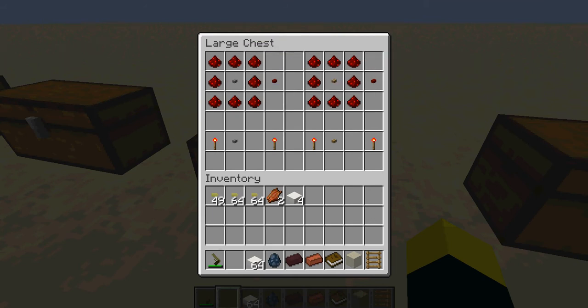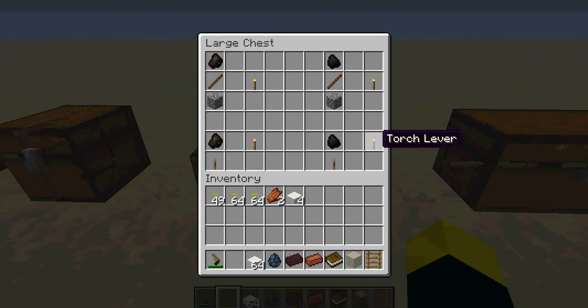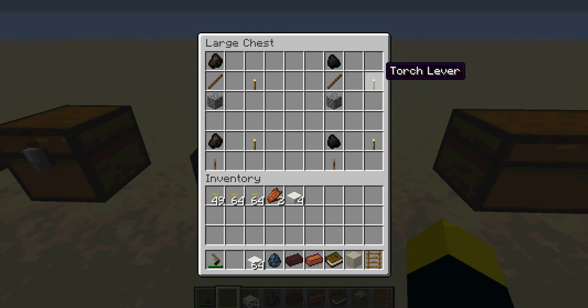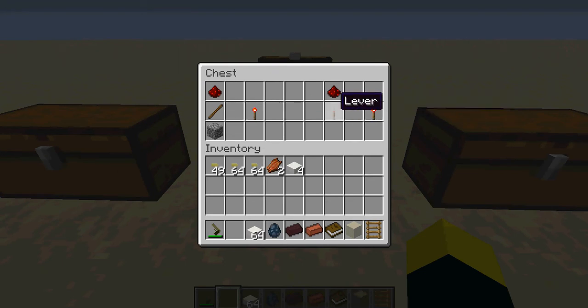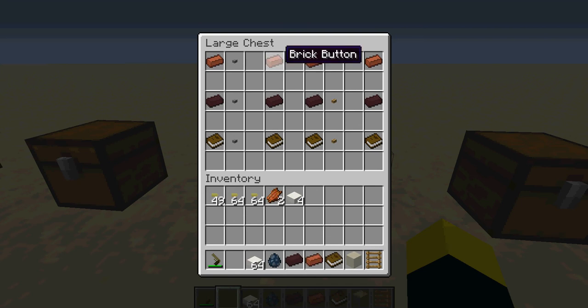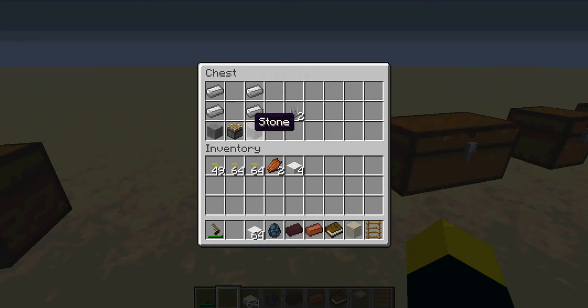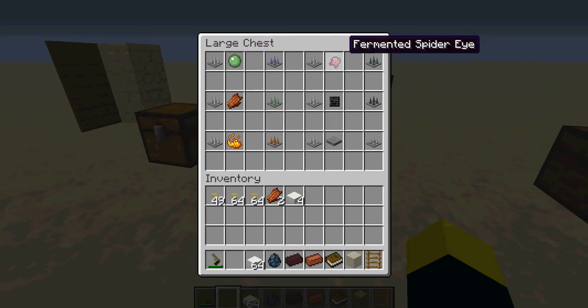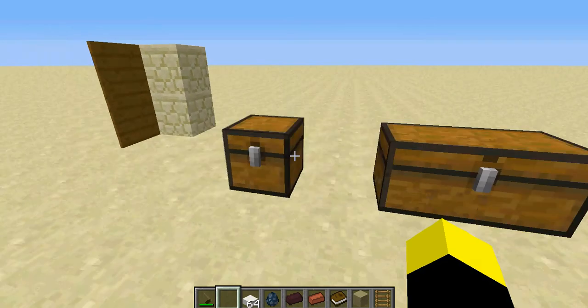For the redstone button, just surround a wooden or stone button with redstone. For the redstone torch button, combine a redstone torch with a button. For the torch button, same thing but with a normal torch. The redstone lever is made with a block of redstone and a stick, or a normal lever surrounded by redstone. For the torch lever, add charcoal or coal to a normal torch. For the brick button, combine a brick with a wooden or stone button. For spikes, use iron, stone, and a piston to get two spike traps — then combine them with slime balls, fermented spider eyes, skeleton skulls, rotten flesh, or a blaze powder and a pressure plate to get all the different spike types, including the automatic spike trap. For the hinged painting, just combine a painting with a trapdoor.